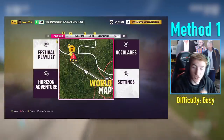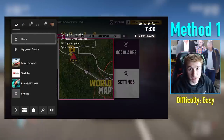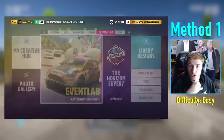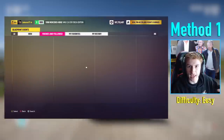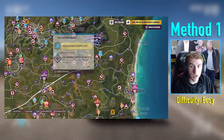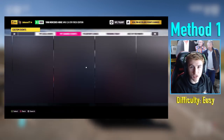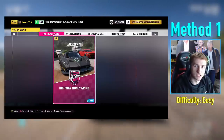You can get my race by doing the following: add my gamertag on Xbox — it's in the left-hand corner — then go to Creative Hub, then Event Lab, then Browse Events, go to Friends and Followed and you should see my race which says Highway XP Grind or Highway Money Grind. Alternatively, you can go to the start of the race on the map, click on it, go to Blueprint Events, and find it there, or search for the share code which is shown on screen.